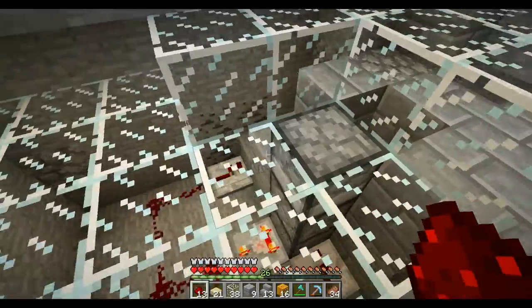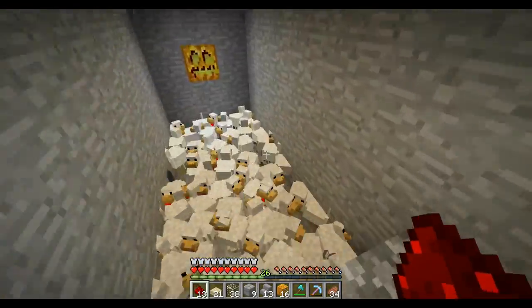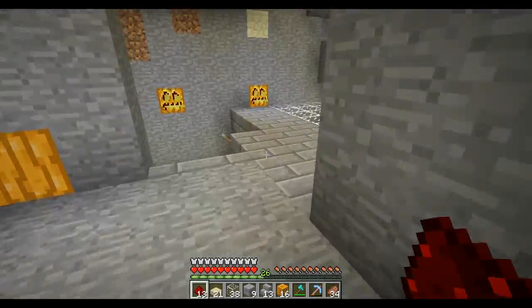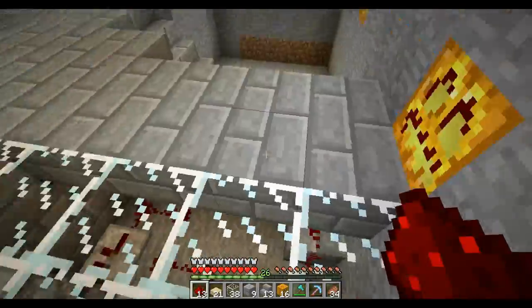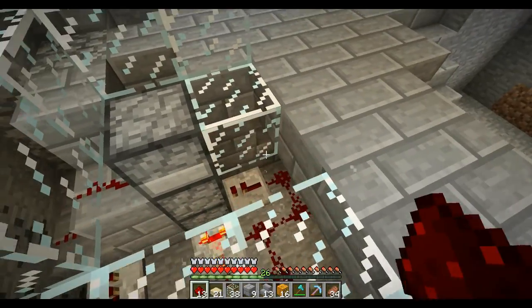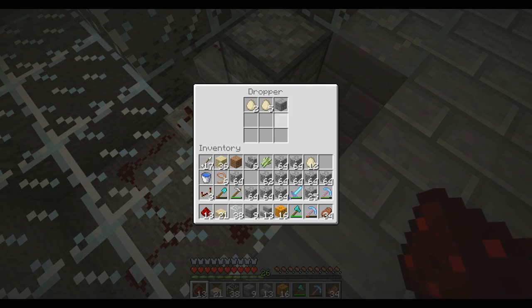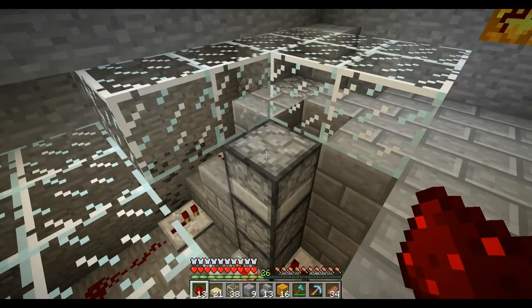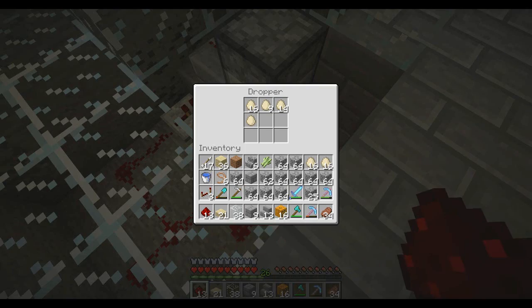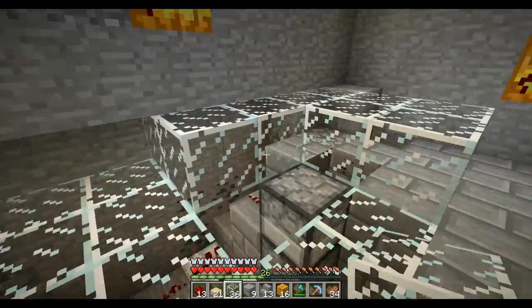I'll have to show you next time an actual chicken doing something other than just standing there and doing nothing. We'll have to throw some potions of harming down, so I gotta get a potion room going — it's like one of the few things I don't have yet. Maybe I should have access to the bottom there just so I can get in there. I'll just have access from here — that'll work.